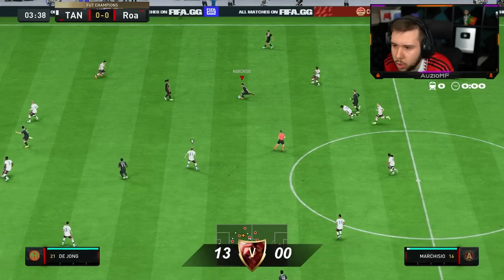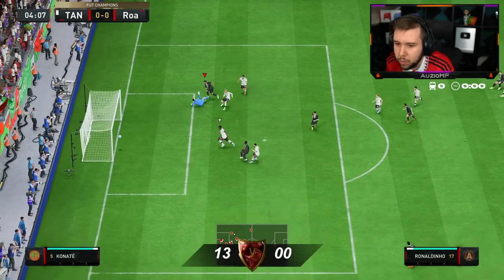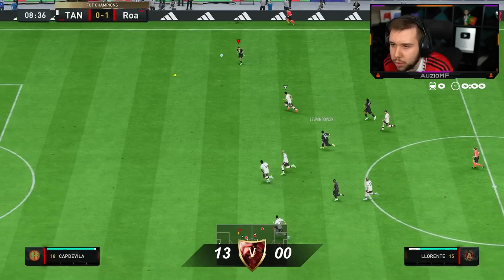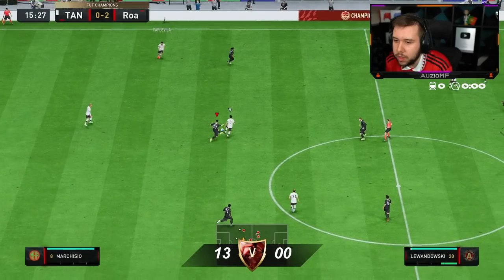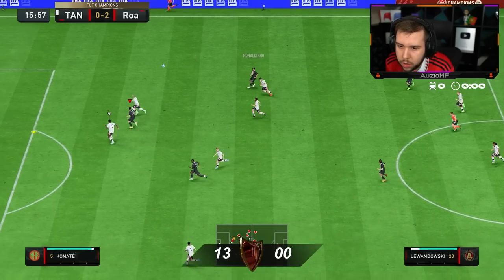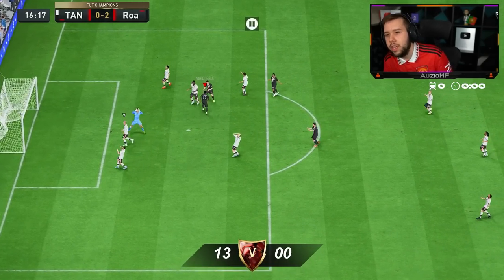Guess who in the striker position? Go, Marquisio — we've got plenty of room to run into. Dino — what a touch. Beautiful. Llorente — go, green, get it. Get it Lewandowski. He's fine back for it though. Little flick on as well. He's him, man. He is him.